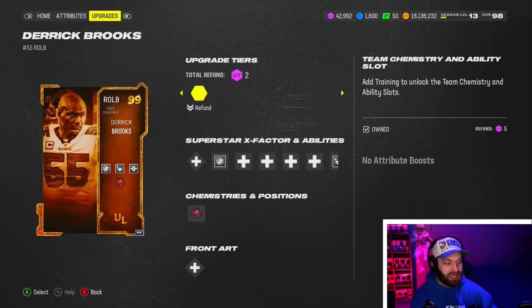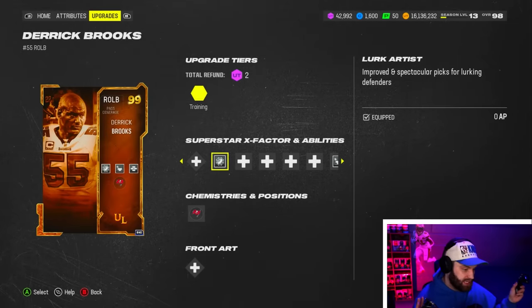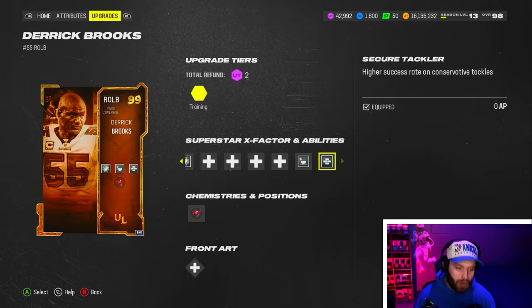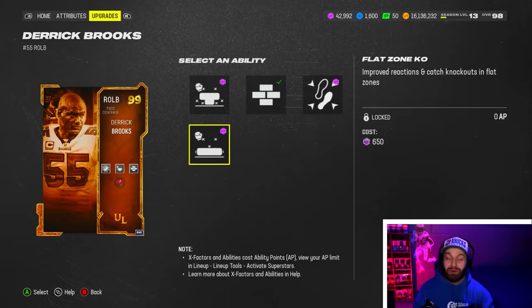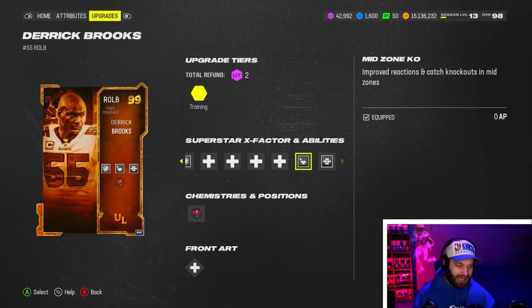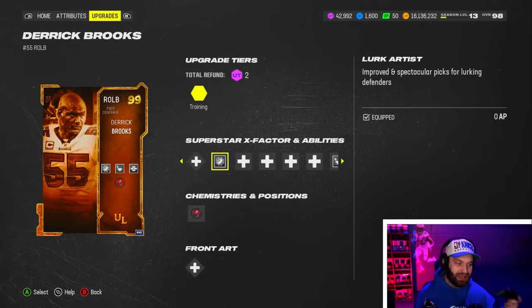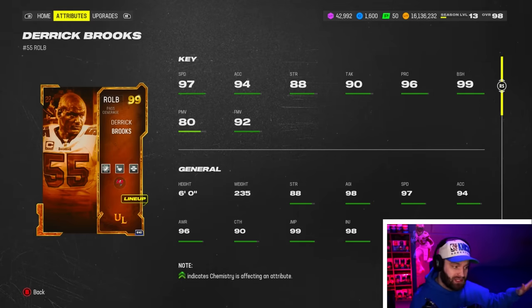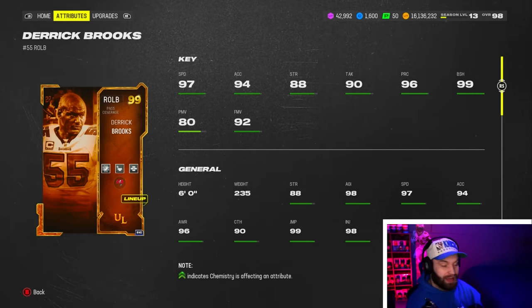And then on top of that, this is arguably the best card that came out today: Derrick Brooks. I don't even care about the stats, honestly. He has Lurk Artist built in for 0, and then mid zone for 0 and secure tackler for 0. You could run flat zone if you wanted to. He literally could tackle X-factors, knock out balls, and be able to catch everything. This drop was by far the best one of the year. Let's get into a game.